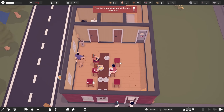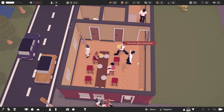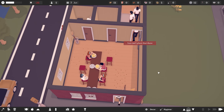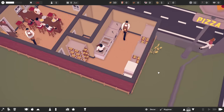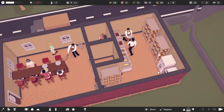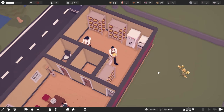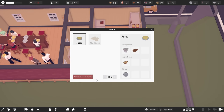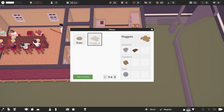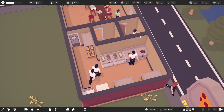I'm thinking we need another employee, so let's get a third employee in here and speed things up a little bit. Did the chicken get delivered? It did! So let's add it to the menu for $22.